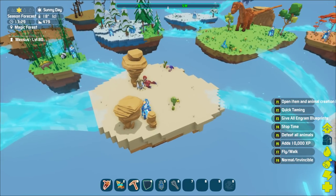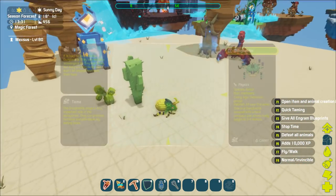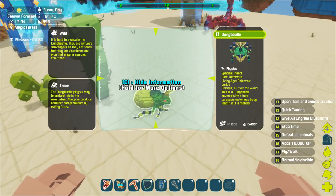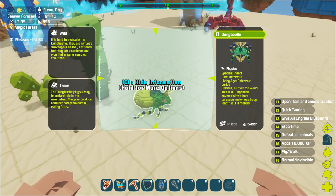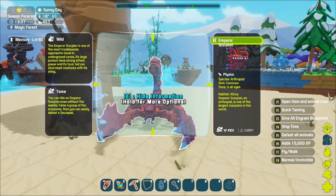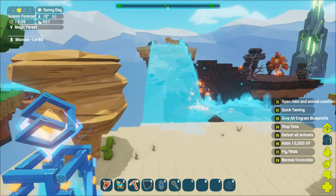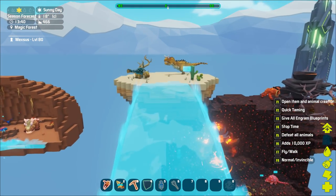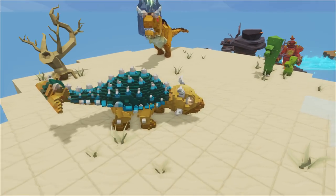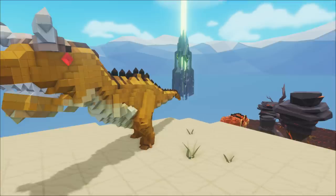Down here you have the dung beetle, which in this game dung beetles are aggressive and are not something to mess with. Dinos on the servers right now are extremely strong and very hard to kill on your own. You have the scorpion and then just a terror bird obviously. Up here you have your anky, which actually looks really nice - I love the colors on it. You have your carno, which has some really big horns.